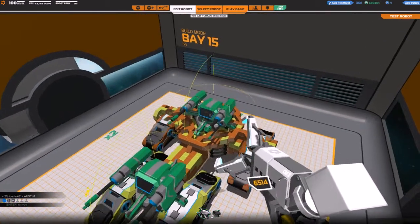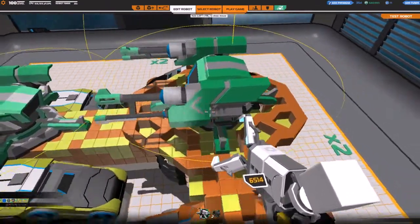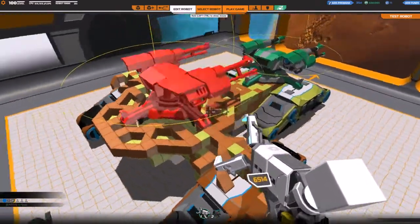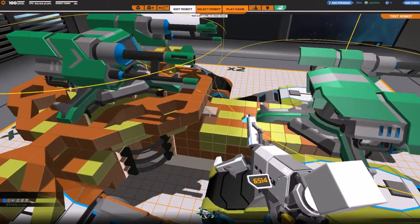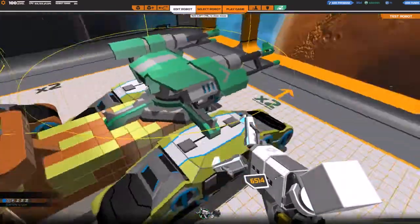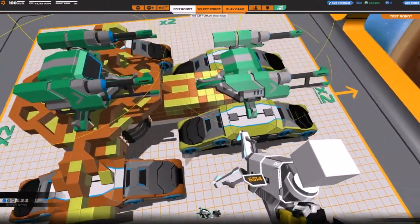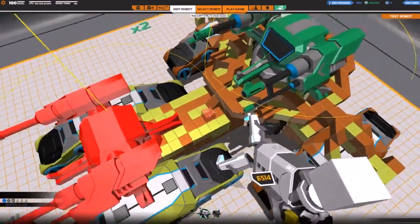Hello and welcome, fellow quantlings, to Robocraft episode 36 with me, Quantum Strikes. I have created an ugly and slightly functional robot. I have purchased 5000 GC to get these two guns, hence that's why I'm still at 6 million. I've got two guns here on a max-ranking tank, and it is horrible.